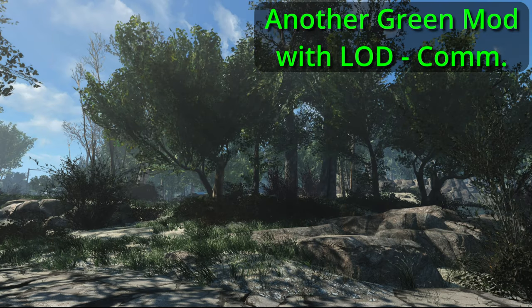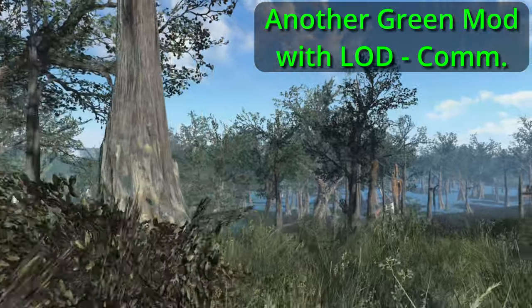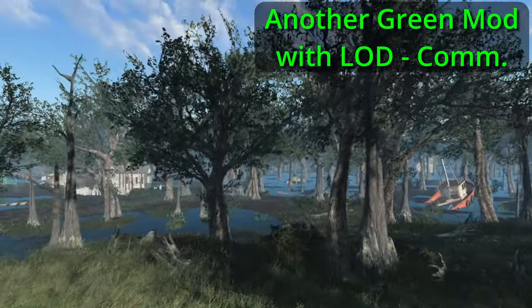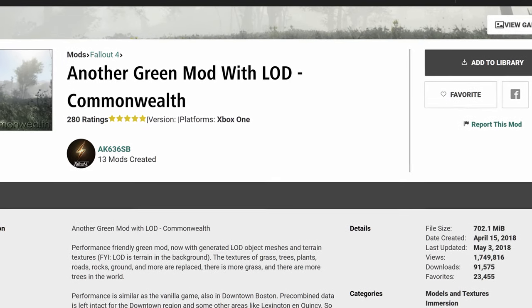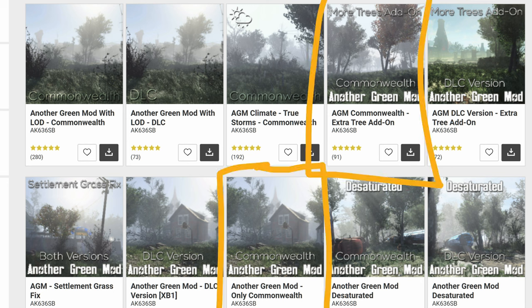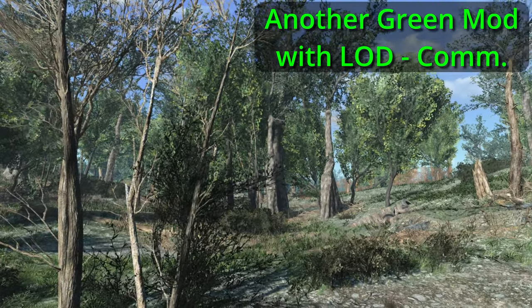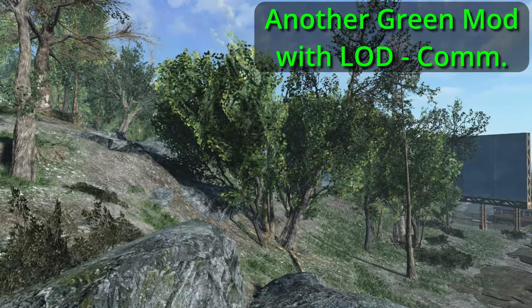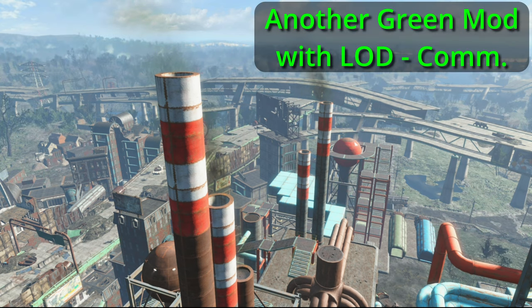AGM adds new textures to grass, trees, plants, roads, rocks, ground, and more, which combined change the overall look of the game significantly. It does add trees to the swamp area, which I think is a bit out of place, and I'm also not too keen on the green carpet effect the ground textures can give. LODs here stands for level of detail — so if you see a Fallout 4 mod with LODs, it contains lower-resolution copies of the terrain cells the game uses to render distant land. For these tree mods, that means you can see the trees all the way to the horizon. AGM is one of the few mods on this list that draws trees out that far.